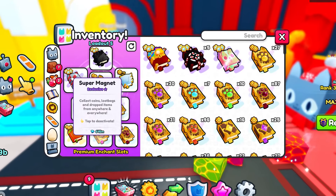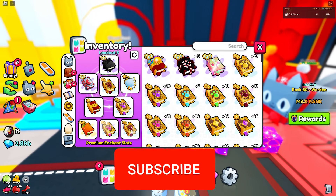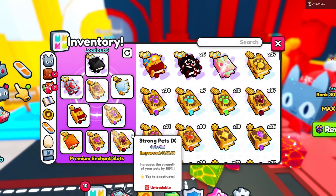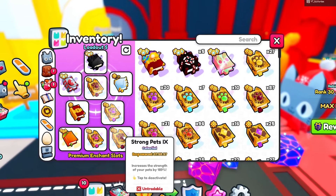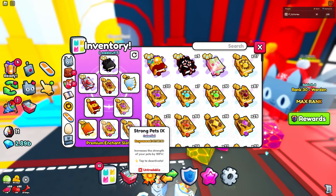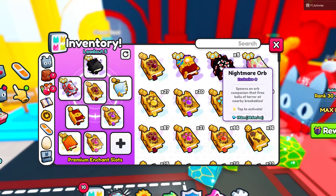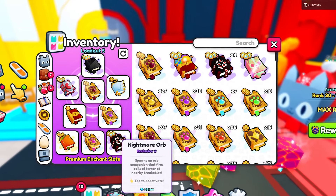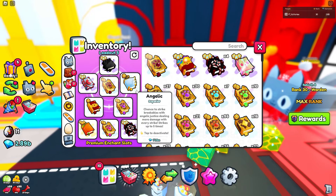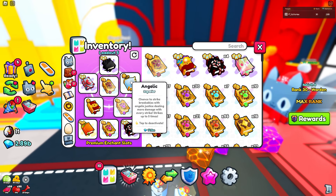Next I have a super magnet book, and then two strong pets 9 books that are empowered. I believe I'm passing the cap allowed for strong pets, but I haven't found anything else to replace it with. I'm going to replace one with a nightmare orb to see if that helps. I also have an angelic enchant — this is actually my first time using it, so we'll see if it helps.